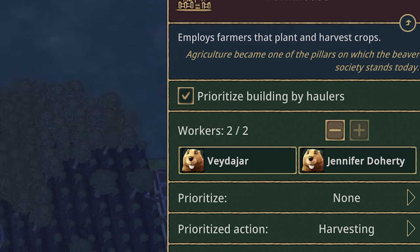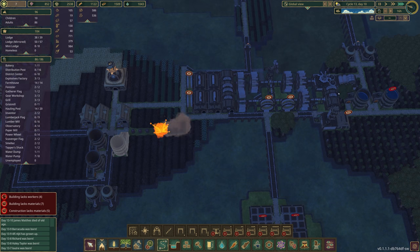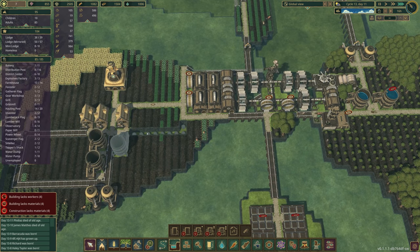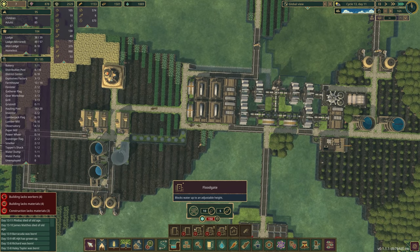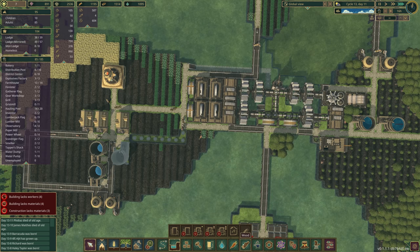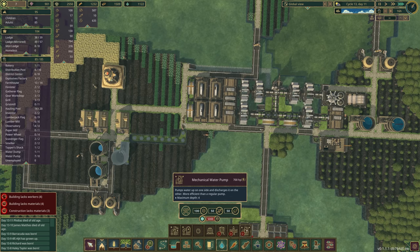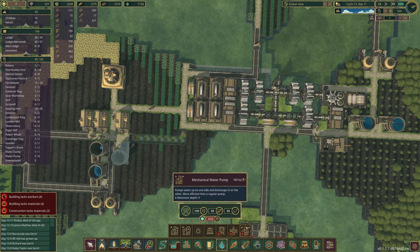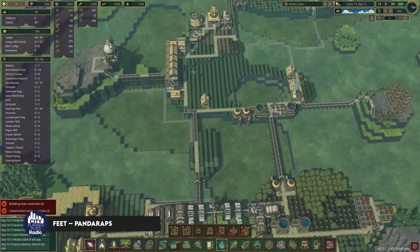All right, we can explode these areas — there we go. We haven't had a drought in a while and I'm very suspicious of that — to me that means we're about to have one. I want to start thinking about our mechanical water pump. Let's pop in here — oh, that's 5,000 science. We're nowhere near that, so very nice thought but we're not doing that.